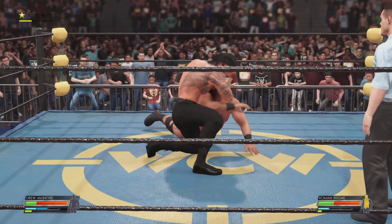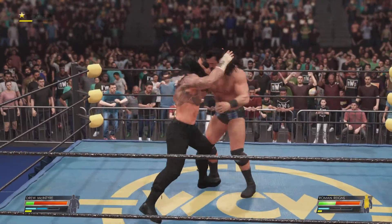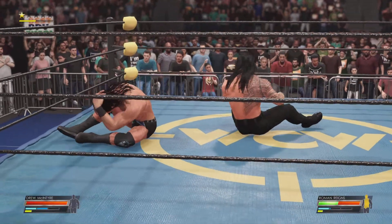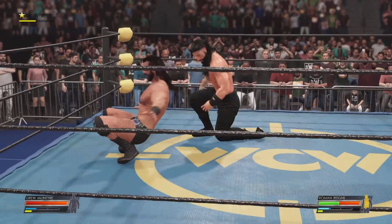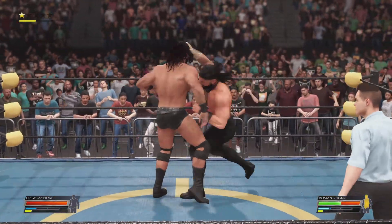We all know that Drew McIntyre has that Claymore kick locked and loaded, so here's a pro tip for his opponent: attack the base. If you don't find ways to limit the Claymore's power, it's on. At the very least, you need to wear Drew out so he can't throw his full force behind the Claymore.